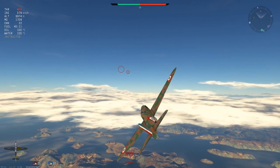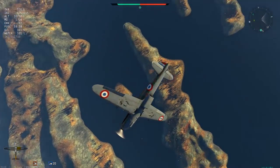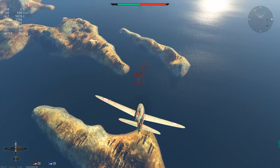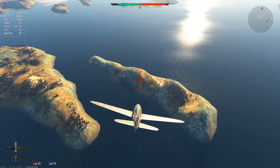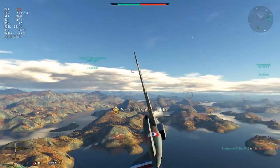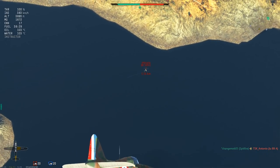We have a new target — a Bf 109 E4. We have a comfortable energy and altitude advantage, so we wait to see what it does. It passes straight below us. We lose visual briefly but track it via its dot — there it is, red box back up. This time we're going to boom-and-zoom. Throttles to zero; I don't need too much speed as too much means I won't be able to maneuver at the target. He goes vertical, sees me coming — I pick the lead but unfortunately miss. Straight back into the vertical to complete the loop and reposition.